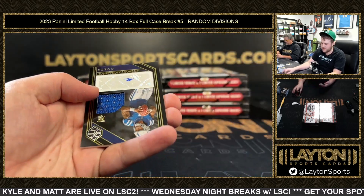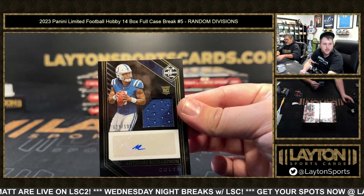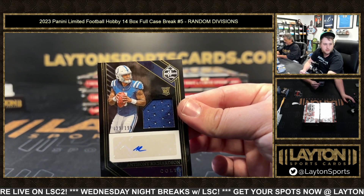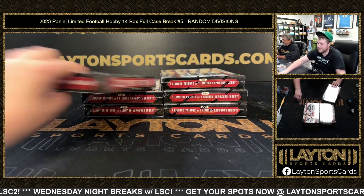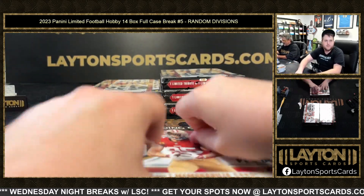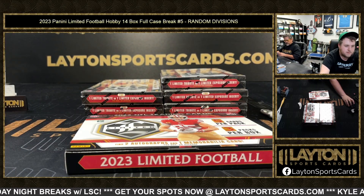Anthony Richardson to 199 RPA for the Colts — congrats on that, AFC South. Thank you Troy with a spot in the Select Mosaic Mixer — down to seven to go on that now.